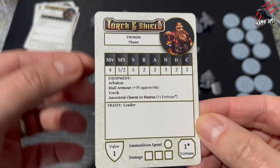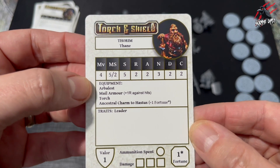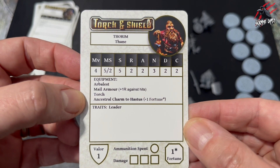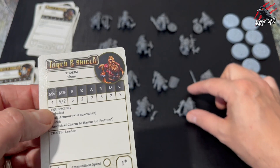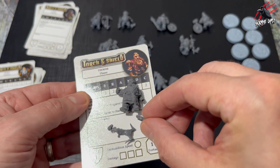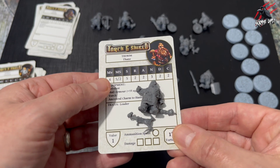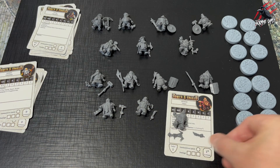Let's have a quick look at one of the cards then. So this is Thorim, the Thane. And you can see it lists all the characteristics and the equipment here. And so I'm going to build him to look exactly like that. He's a leader as well, and he'll be leading the crew or the clan of the Iron Thanes into battle. And what I really like about how they put these together is the hands have all got like the little ball joints on there, so you've got some variety on how you can position them. But they go together so easily, as you'll see once we start building them in a moment.